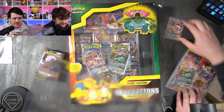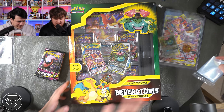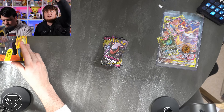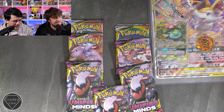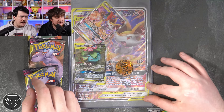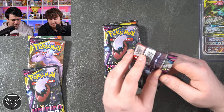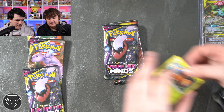We might have to limit how many top loaders to sell because we've got loads ourselves. We've got another box as well. Let's get on with the packs — we'll spread them out. One person's going to have four packs, and the next person four packs in the next box. We're opening Unified Minds first, leaving the best till last with Cosmic Eclipse. I really can't wait for that.